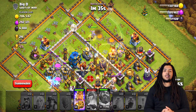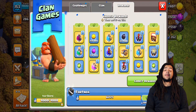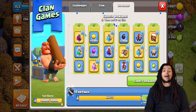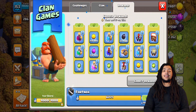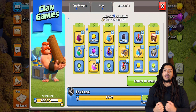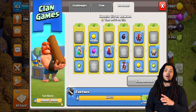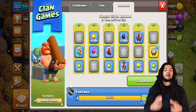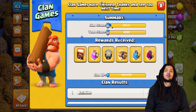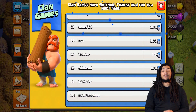Once you've completed your challenges and maxed out your contribution, it's time to claim your Clan Games rewards. You have seven days to collect them after Clan Games end — once the seven days are up, those rewards disappear forever. I've done this myself, so please do not forget to claim your rewards. Try to claim them as soon as possible. You have to claim all six tiers at once, and then you can claim the sixth bonus reward separately afterward.